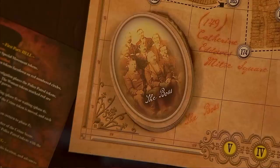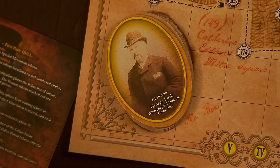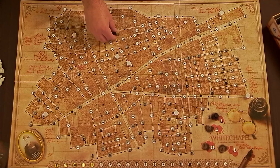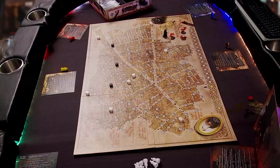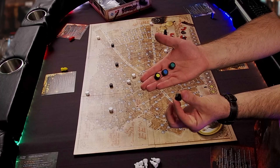Jack secretly places each of these tokens face-down on a red circle of his choice. From the second night on, Jack cannot place women on any spaces that have been marked with a red crime scene token. Phase three: the detectives turn over the top token on the head of investigation pile. The player controlling that policeman is the head of the investigation for the night. At this point during the first night, the head of the investigation places each of the seven police patrol tokens face-down on the yellow-bordered crossings on the board. Crossings are black squares. Some of these tokens are marked on one side with a coloured circle matching each of the five detectives. Two of them are blank — decoys used only to confuse Jack.